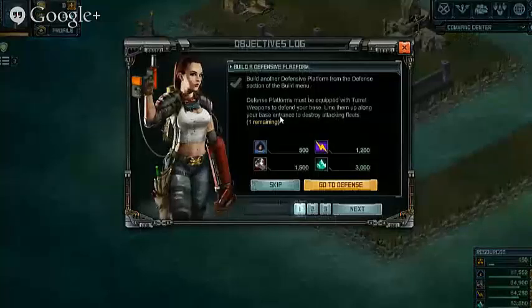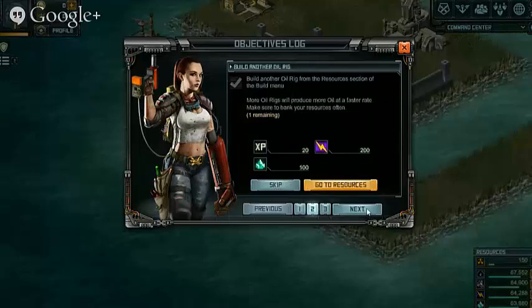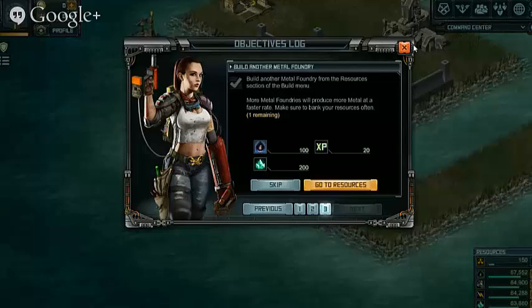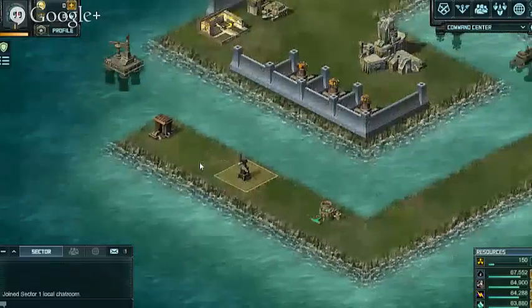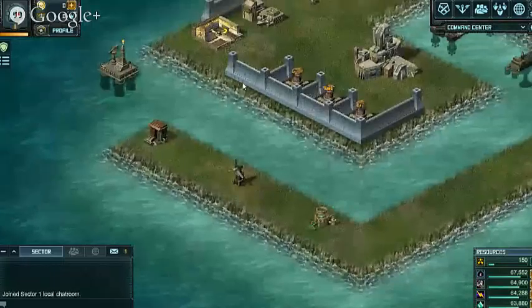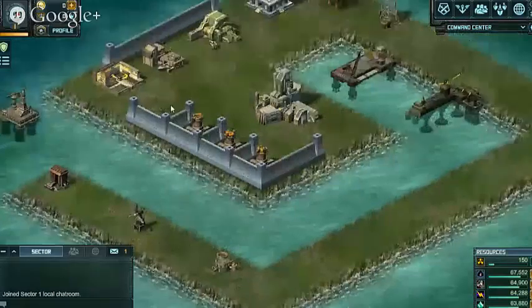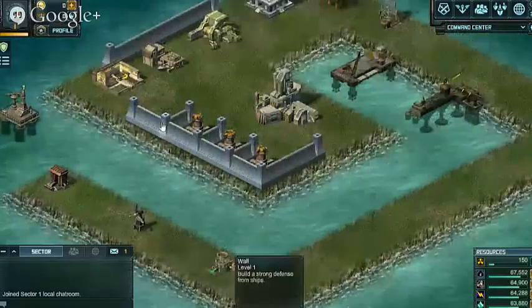These objectives are going to give you some resources and bits and pieces at the start. I wouldn't worry too much about going through and doing these objectives — they pay out a little bit but nothing really worth worrying about. If anybody's wondering who that character is on the left, that is Zoe. She's going to help us through all the things at the start of the game and features a lot early on.